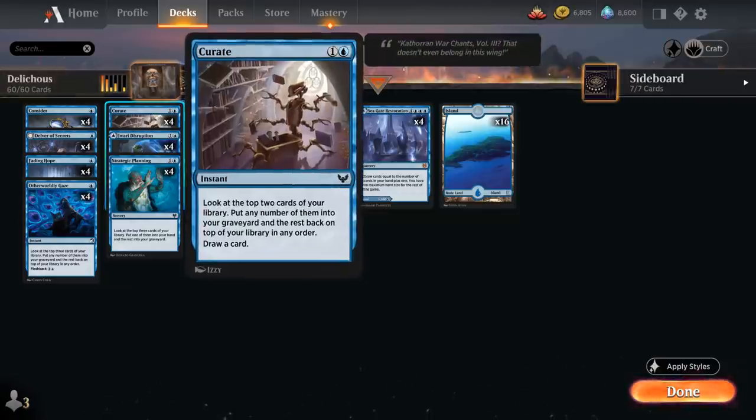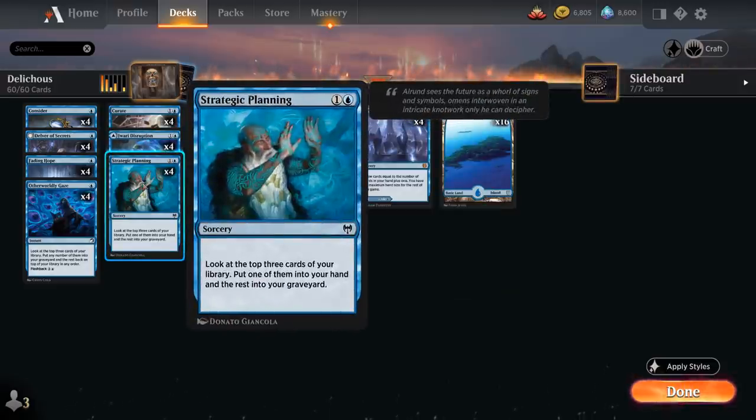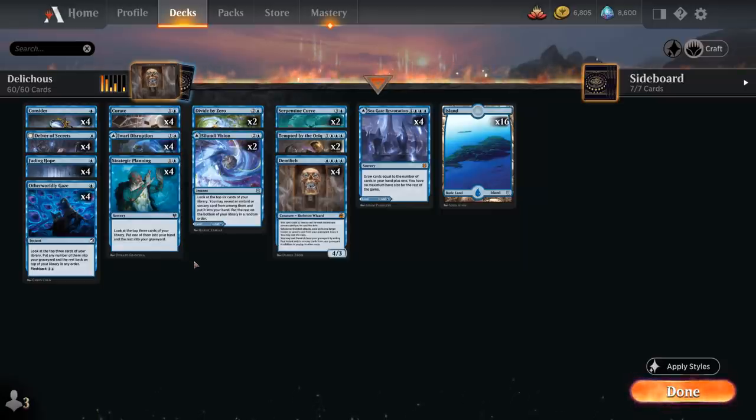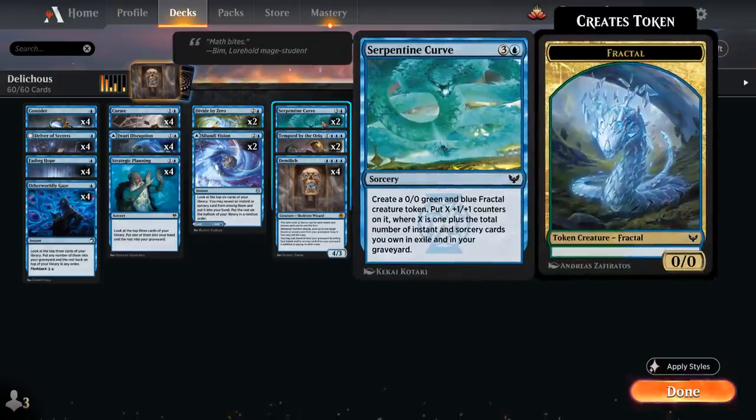Curate is a 2-mana instant — look at the top 2 cards, put any number into the graveyard, the rest back on top, then draw a card. Strategic Planning is a sorcery-speed cantrip that looks at the top 3 cards, puts one into hand and the rest into the graveyard. Both are excellent at churning through the deck and putting instants and sorceries in the graveyard to keep DemiLich fueled and grow Serpentine Curve.